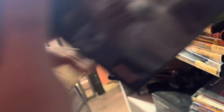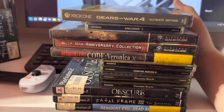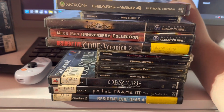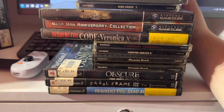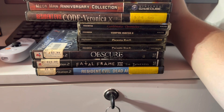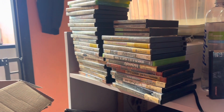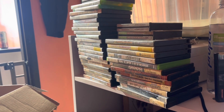Shattered Memories is a very expensive PS2 game, but it may be hard to find a case and manual. The stuff I'm for sure keeping: Gears of War 4 Ultimate Edition, Dino Crisis 2, Day of Reckoning, Mega Man Collection, Code Veronica X, Castlevania Chronicles, Vampire Hunter D, Parasite Eve 2, Obscure, Fatal Frame 3, and Resident Evil Dead Aim. $600 for over $3,000 worth of stuff — super good deal.